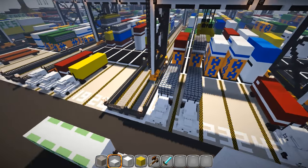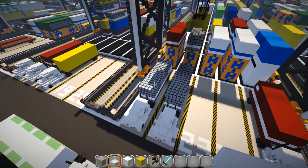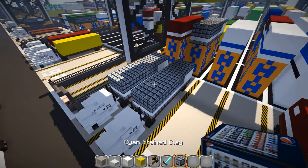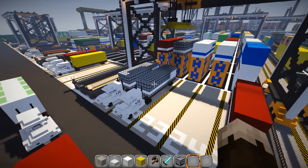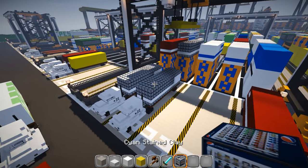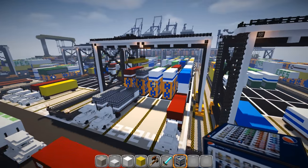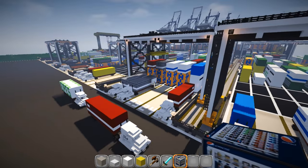Ignore some of these blocks - it's been a while since I've been over here. I've changed this block in my texture pack; it's cyan stained clay. It is now a Pepsi machine. So I may have to use MCEdit and change all those out.